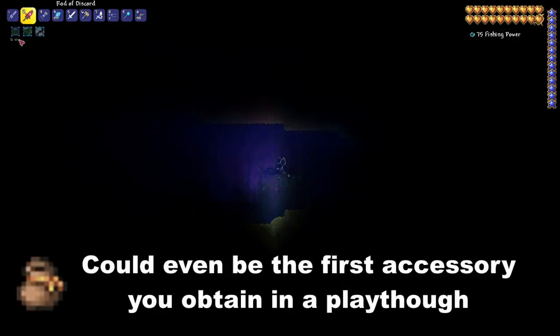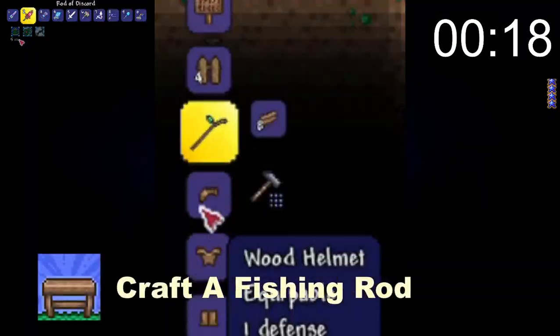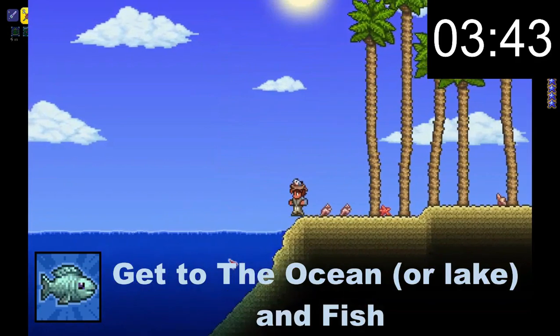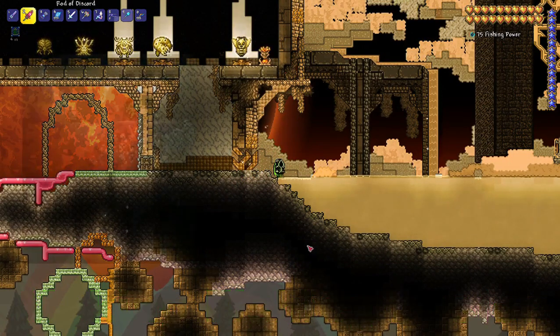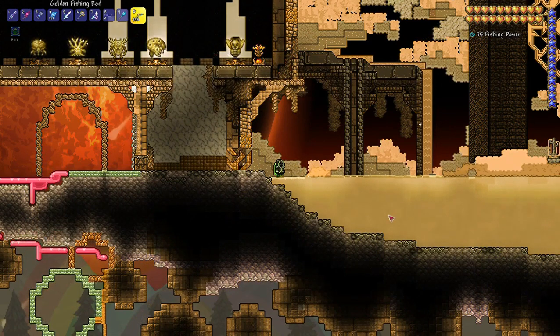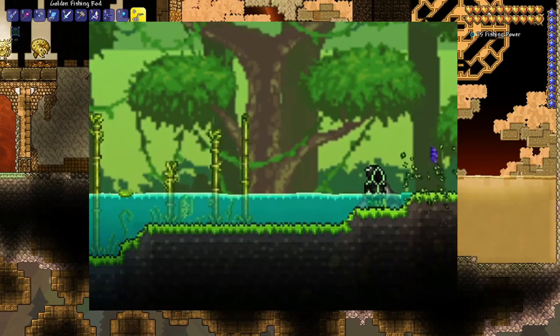I'm gonna make this quick and concise, since there's really not much to talk about. The Frog Leg is a simple accessory, one that could even be the first accessory you obtain in a playthrough. To obtain it that early on, all you have to do is chop down a tree, craft a fishing rod, travel towards an ocean or a lake of some kind, get some canned worms and chests while you're traveling there, and fish. If you want to make fishing easier, since the Frog Leg is a pretty rare item, you could always just mine some oars, find a fishing rod in jungle chests, or buy one from the traveling merchant. If you don't find any canned worms, you can always get some money and wait for the merchant to arrive to buy a bug net. Destroying small rocks in the forest or bushes in the jungle are quick ways to get some bait.